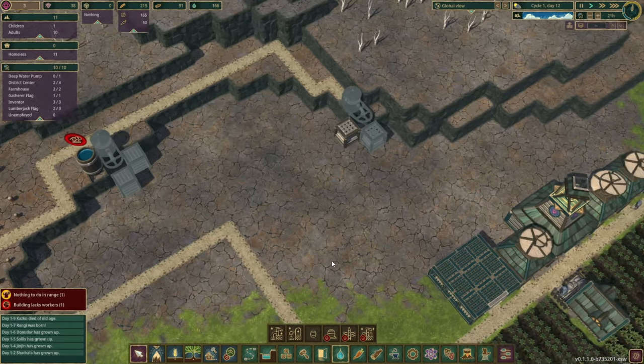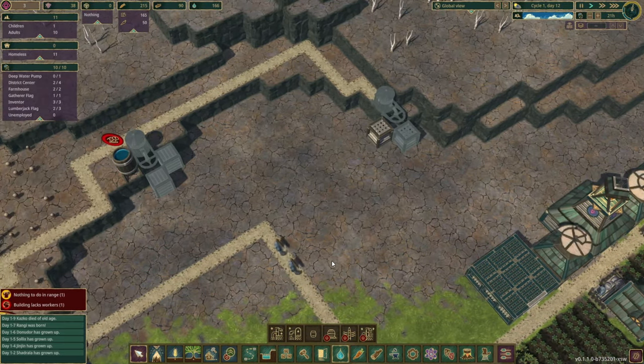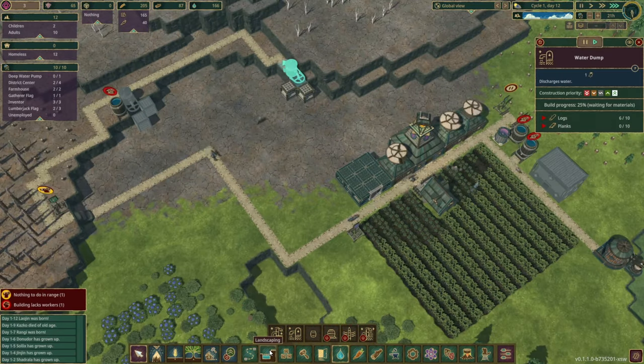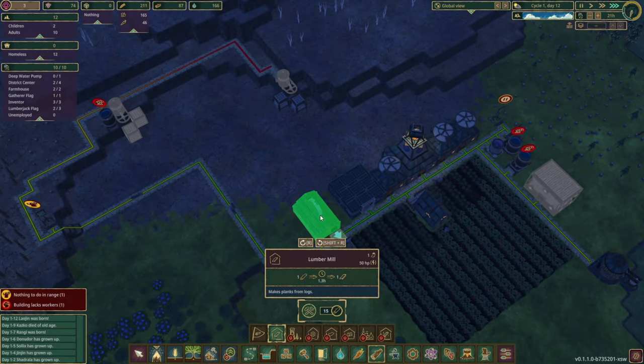I'm using the Iron Teeth, but this also works with the Folktales. I noticed the Folktales have an irrigation tower, but this method is faster, cheaper on resources, and seems to work a lot better. I just want to see if the damp pieces make any difference or if the levees are a better way to go. If this works, it's a really simple early game way to give water to areas that don't have it.